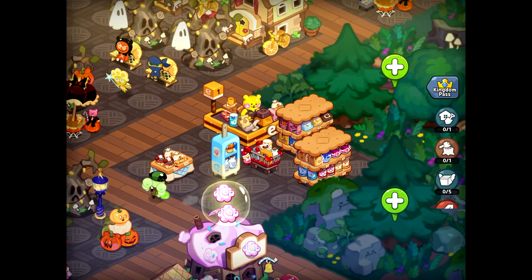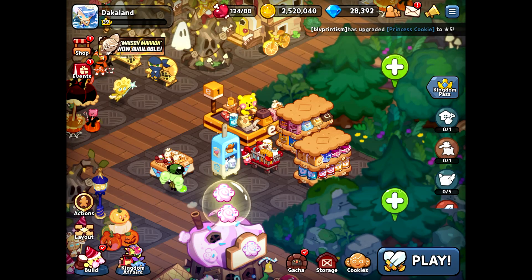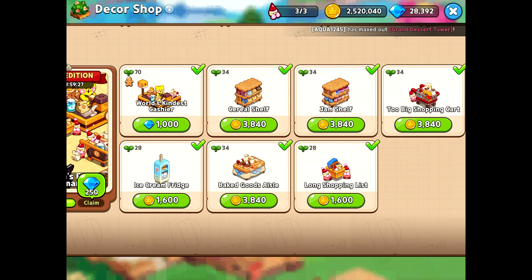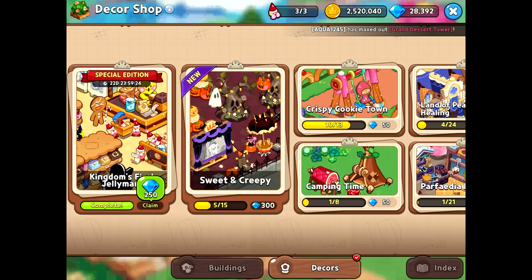So if you get those for free from the event, you don't have to spend any crystals and you can just buy the other remaining ones, and then you can claim your 250 crystals. This is how you can claim some nice crystals.